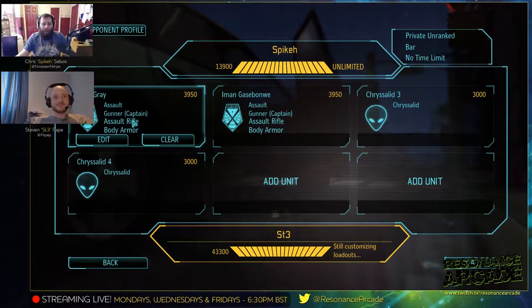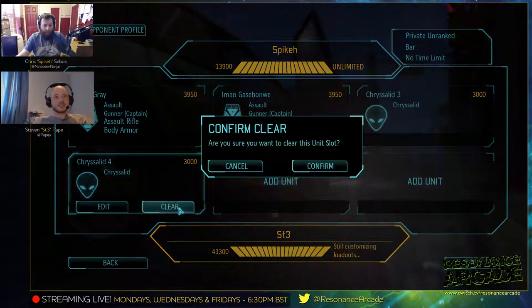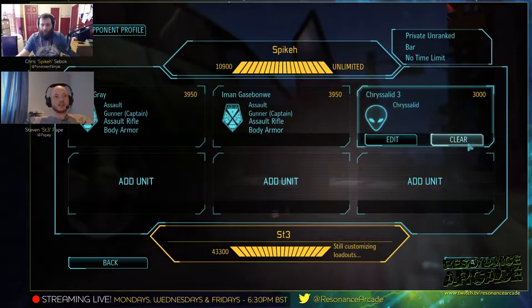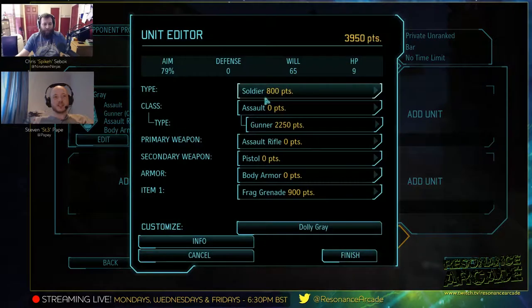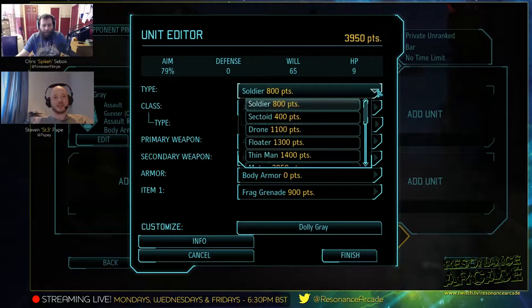So what are we trying to work out here? You've got to create yourself a squad — each one of these boxes is a potential squad member. I'll clear the Chrysalids that I added yesterday. Chrysalids, although very frightening, are pretty easy to kill, though they've got quite a lot of movement range. We've got unlimited points for this round at least, so we can get a feel for what the game's like.